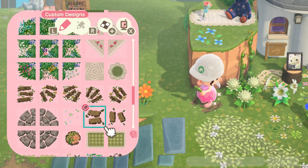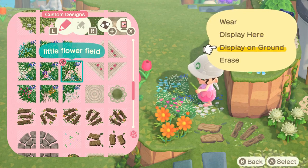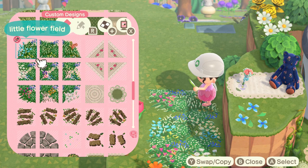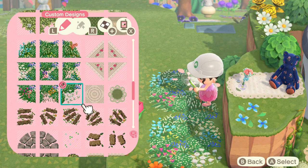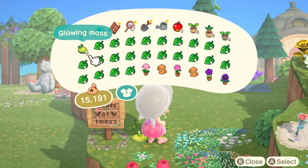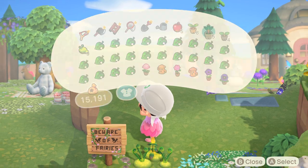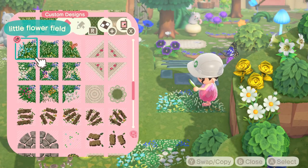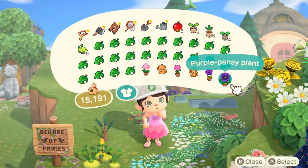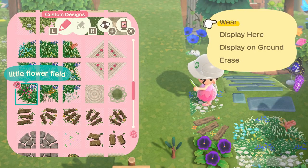I'm going to start off by adding a couple of flowers and bushes. I decided to use this little flower field path to kind of change up the paths I have going on. I'm creating an S shape with it — the S shape just makes the path look more natural. Then I'm filling up the sides with some custom designs and this glowing moss. I love how the moss gives this area an overgrown look. In this small space I decided to add a cedar tree, and I'm finishing up the path by splitting it so one leads to my house and the other continues on.